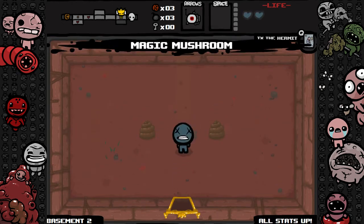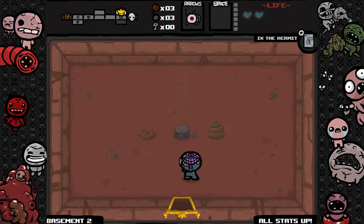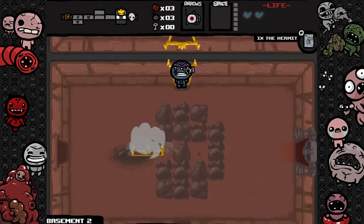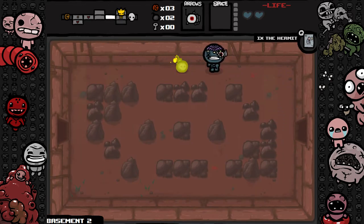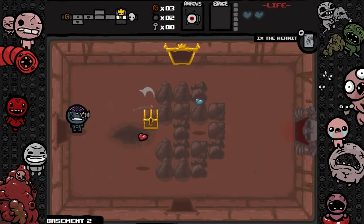Magic Mushroom — oh that's nice! I'm bigger now and got more damage with my laser, which is important. There's a blue heart — I think I need that. I thought this was a secret room but nope, it wasn't.